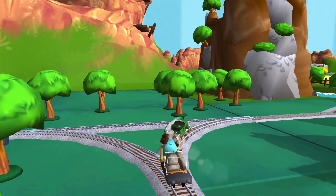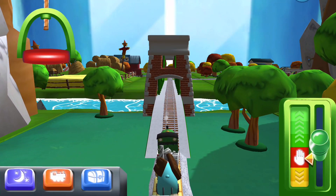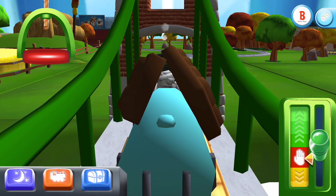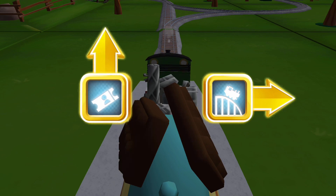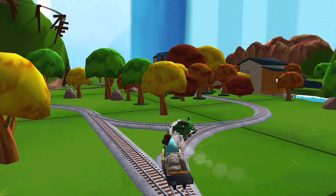Next stop, Crazy Coaster Mountain. Right leads to the Crazy Coaster Mountain. Forward leads to Lapford Station. Next stop, Crazy Coaster Mountain. We'll be right back.